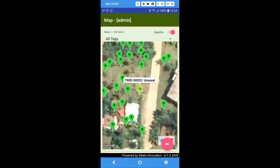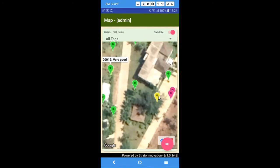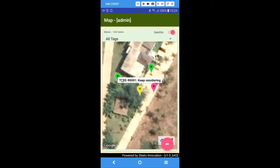It's a tree tag with a green color, and the tree status will show its own color as well. But the tree status just shows in the red marker color.